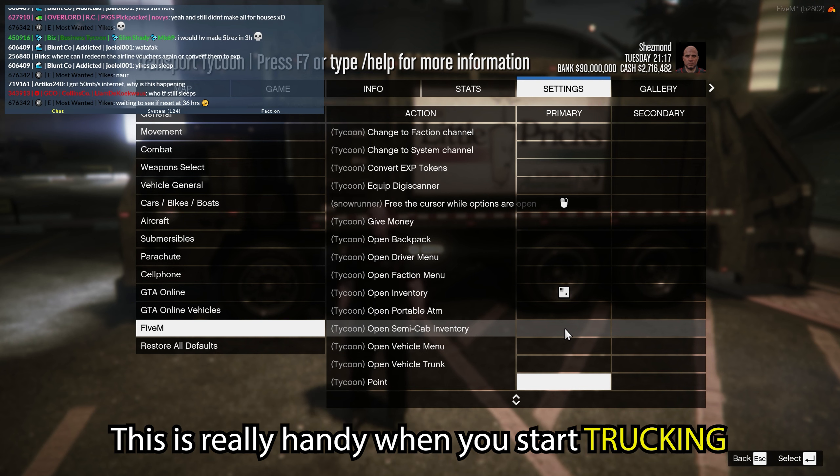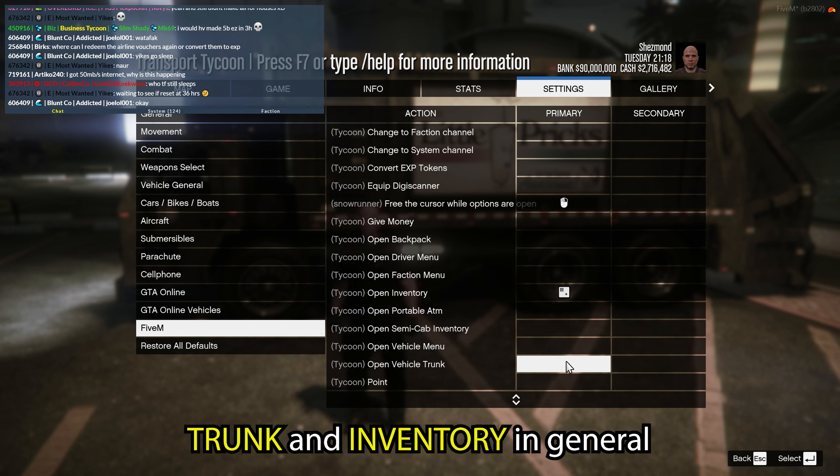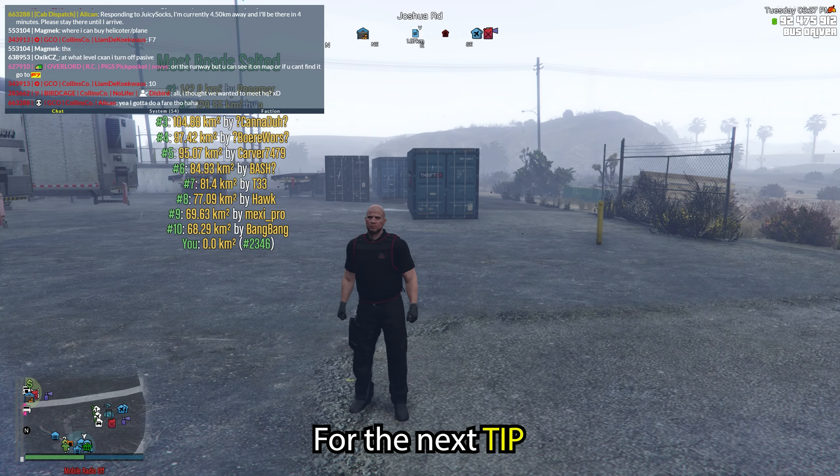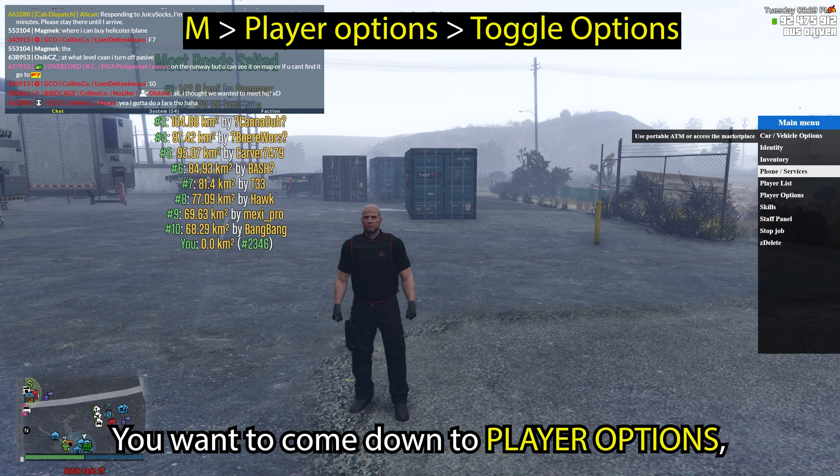While you're in the settings, head over to Graphic Settings and go down to Population Density. You want to turn this all the way to the bottom. This stops a lot of cars spawning, so you've got less chance of crashing and less chance of throwing cars in the path of other players.